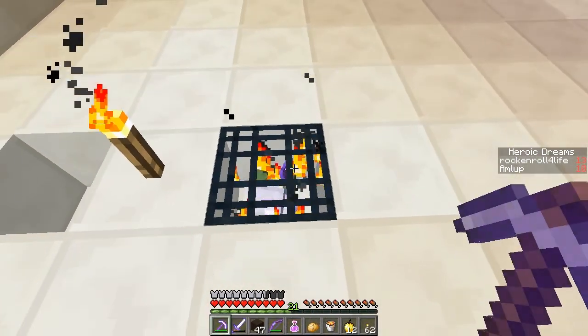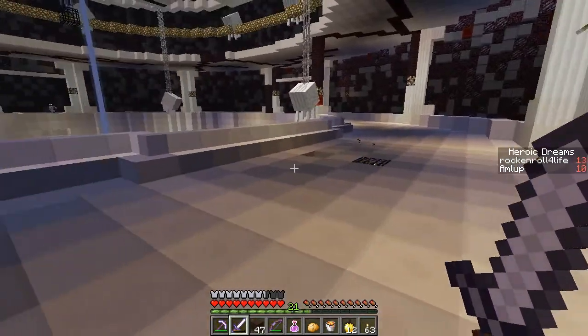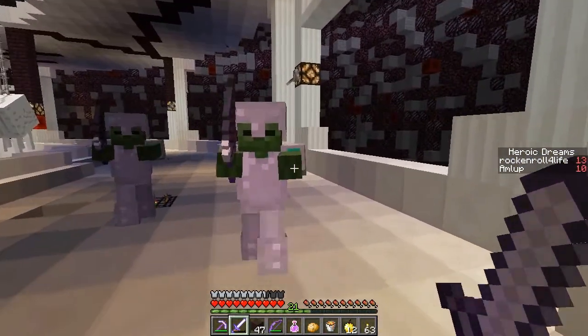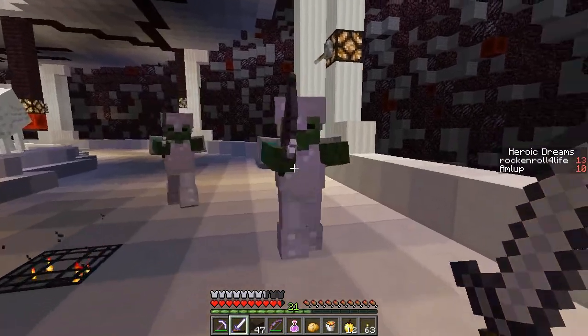Some of these guys have iron enchanted gear. I kinda wanna see what they spawn as — what do they drop? You're iron enchanted with a fishing rod — enchanting fishing rod. There's one of them down in the back, and there's a beacon right there in the center!